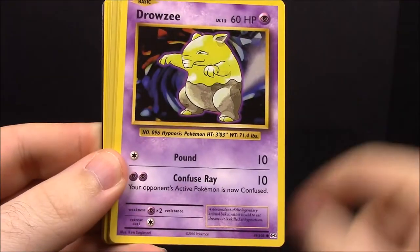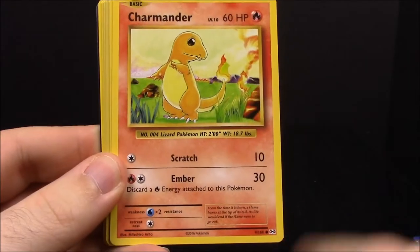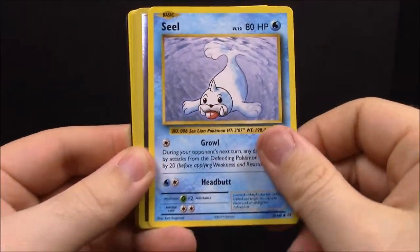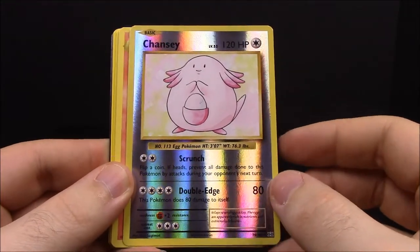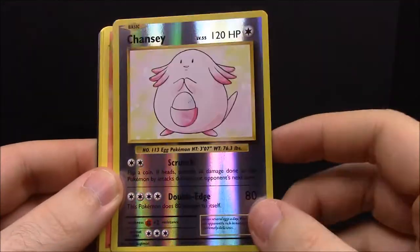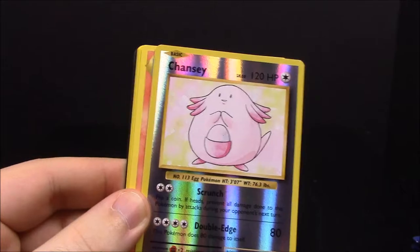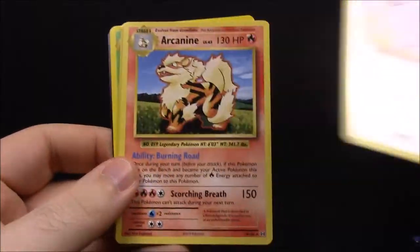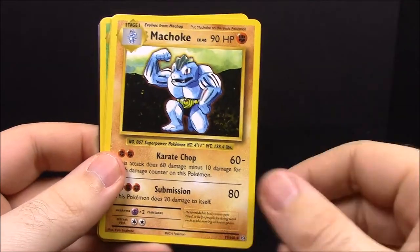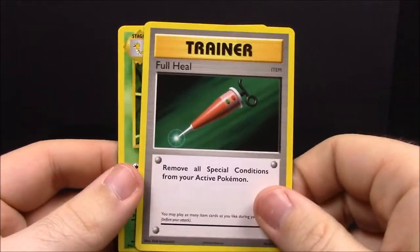Pack number eight: first off we have Caterpie, Drowzee, Diglett, Charmander, Seel — and ooh, a Chansey! It's a reverse Chansey, which is really cool because I've never had a Chansey — it's one of the open spots in my binder that I'm going to do a video on soon. Then Arcanine, Machoke, Full Heal trainer, and Kakuna.